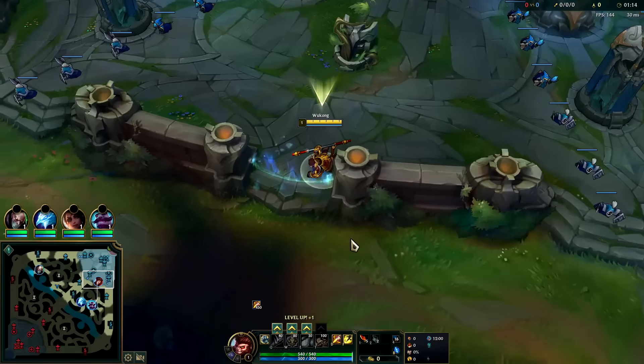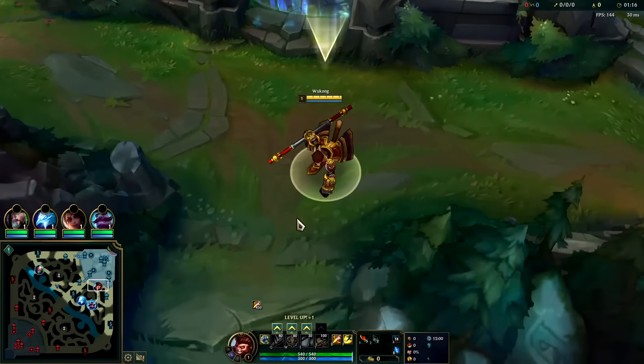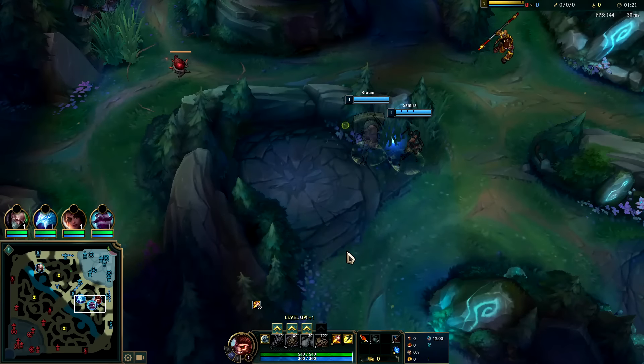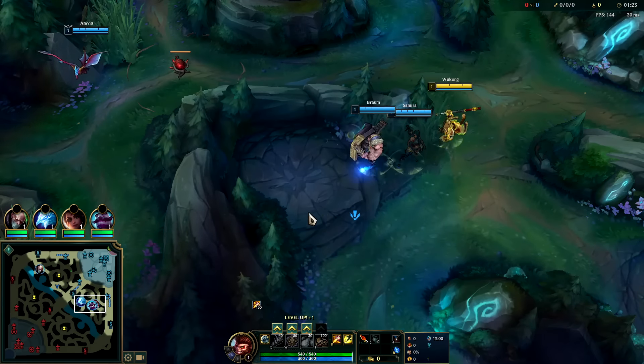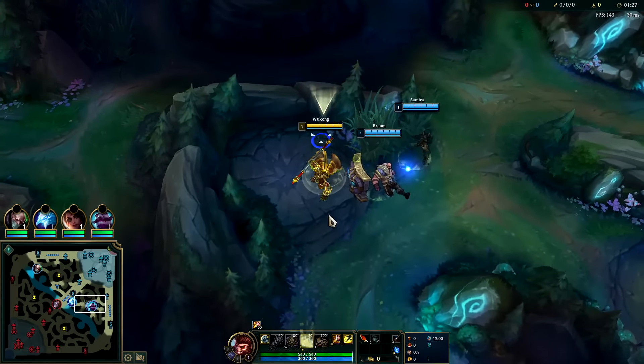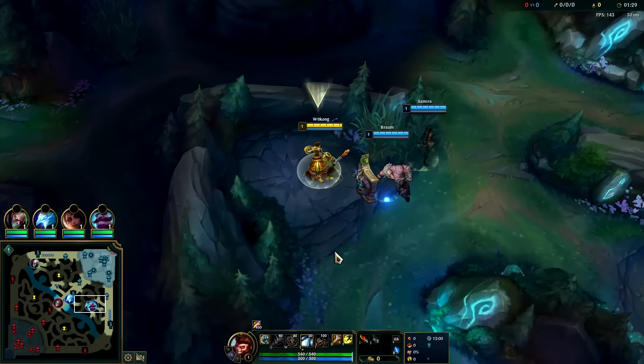The biggest downside compared to Xin Zhao or Lee Sin is your single-target raw 1v1 damage is slightly lower. For runes we have Conquer, Triumph, Last Stand, Coup de Grace, and free boots with Cosmic. We're going to be rushing Divine Sunderer into Black Cleaver for the 67% win rate build — you get 50 ability haste off that, which is awesome because Wukong loves to spam his abilities.